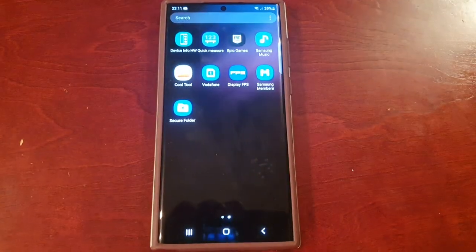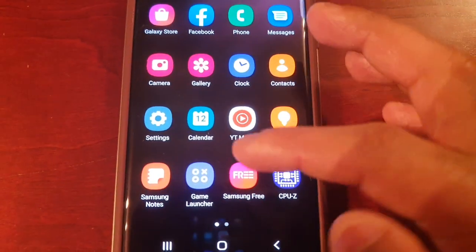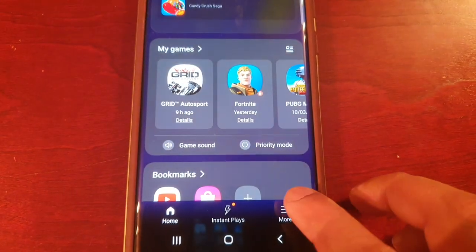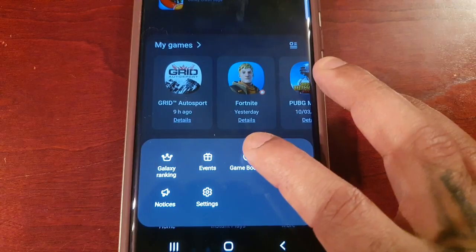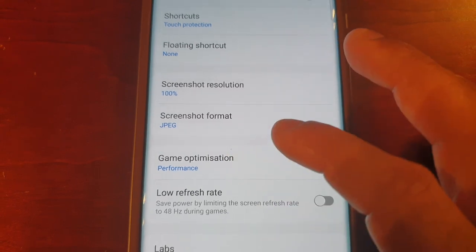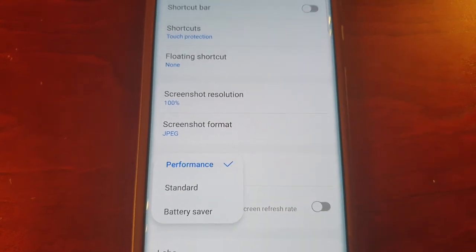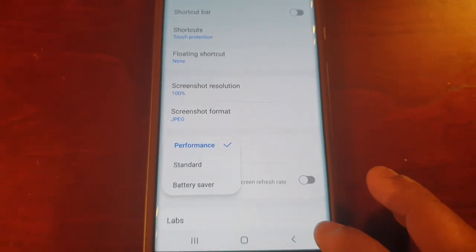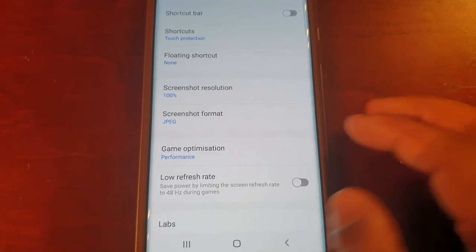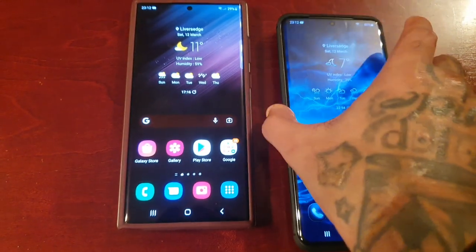I'm going to go into the Game Booster application and check out the performance mode that they've added — or rather, unblocked — to see if it's actually unblocked. Let's go into Game Booster, Game Optimization, Performance. As you can see, you can enable the Performance mode now. It was blocked before, so you couldn't change it to Performance. They've freed it up, so we should be getting that good performance.